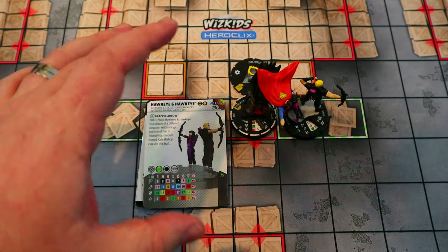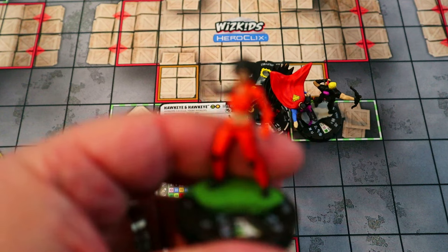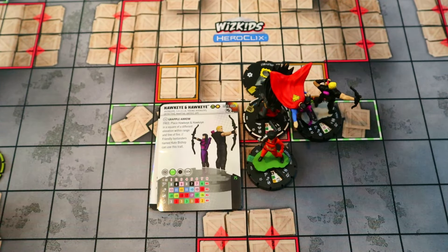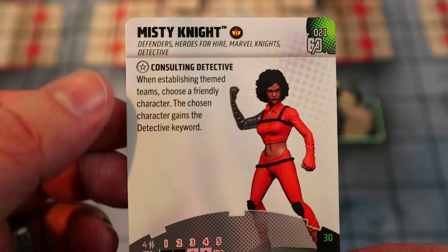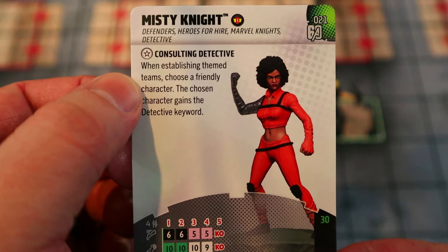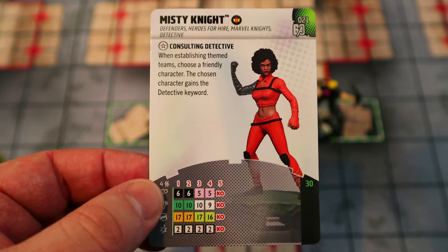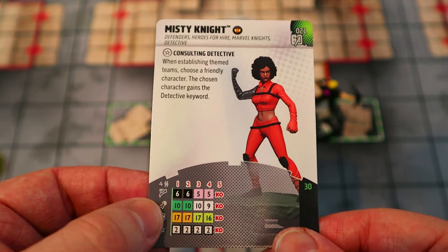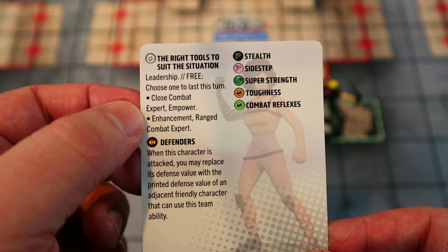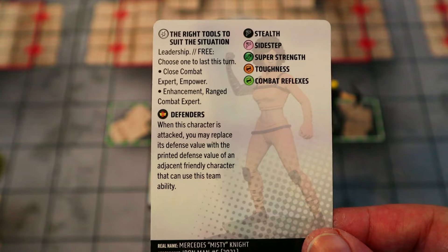Right off the bat we've got two incredibly powerful attackers — one for up close, one for range. Next, we're playing Misty Knight, who will be giving somebody the detective keyword. She's got the Defenders team ability, and her key trait: when establishing theme teams, choose a friendly character — the chosen character gains the detective keyword. So she can make any character on the team a detective. She's got Stealth, Super Strength, Toughness, and a special damage power giving her Leadership and a free choice between Close Combat Expert plus Empower, or Range Combat Expert plus Enhancement.